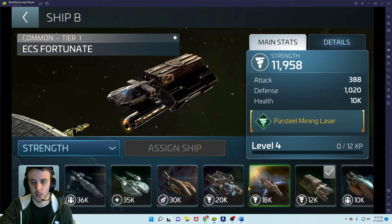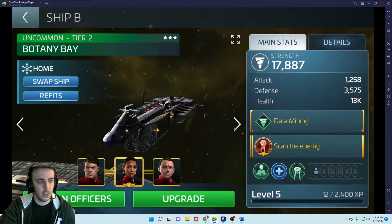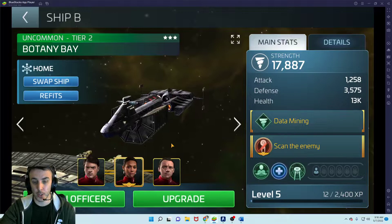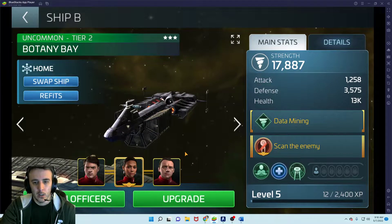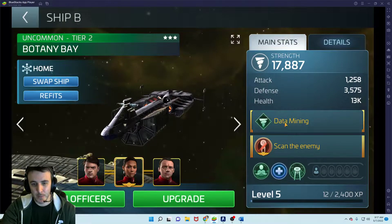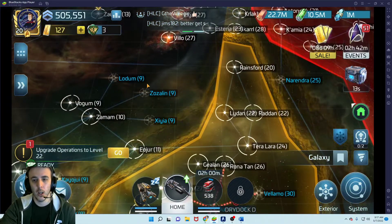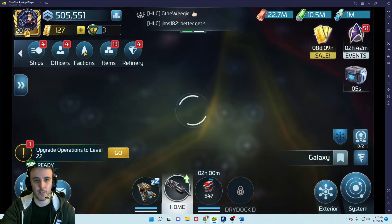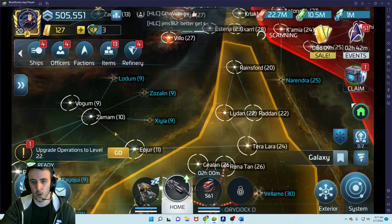The third ship is the Botany Bay. It's acquired through a mission chain — you'll get a mission in your mid-teens starting with you looking for John Harrison, who we find out is actually Khan. The Botany Bay is a specialty ship used for data mining, completed in Augment Space. You get 54 ship blueprints from the mission chain, and the final 6 are in the Augment faction store. Once you purchase those, you can build the Botany Bay, which unlocks the path into Augment Space.